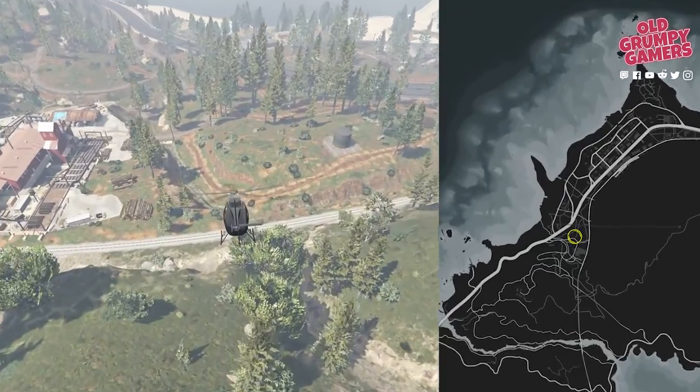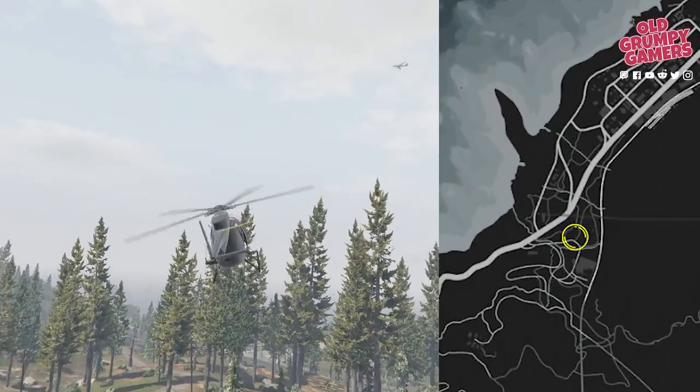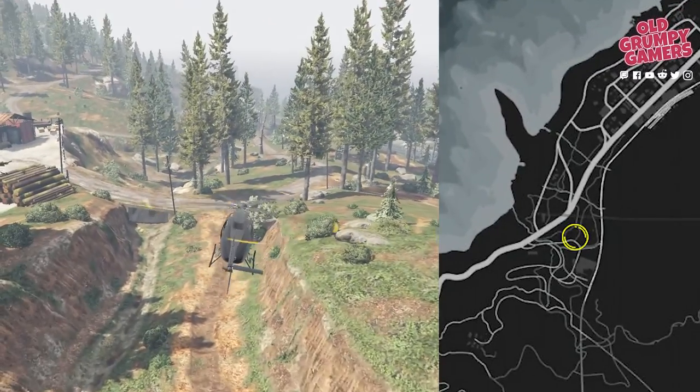Next up we're making our way to just south of the logging works, off the trail behind a couple of trees. Keep an eye out for some stacked logs as a landmark.